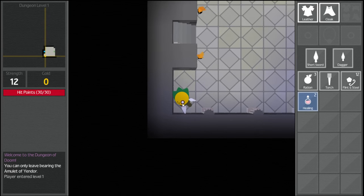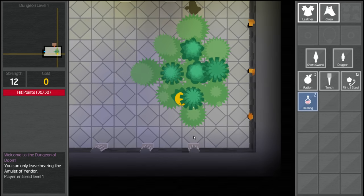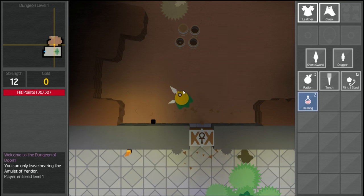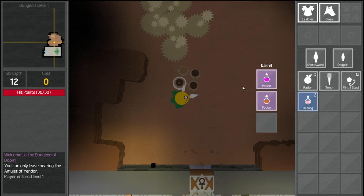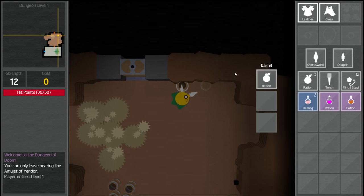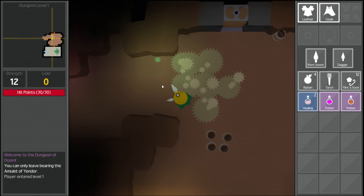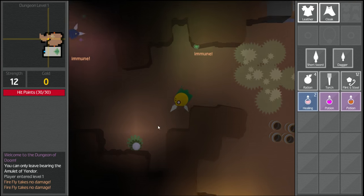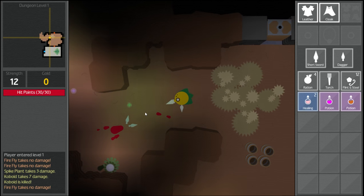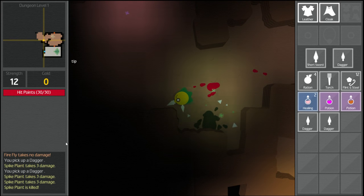We've got a bit of a forest here — the trees seem to be wobbling. We find some unknown potions in what looks like barrels, and there are some unlit torches and firefly things. There's a plant that's shooting things at us — we shoot back. A kobold was just taken out, and it looks like the plant is what actually ended up killing it. Down in the bottom corner, it tells us what's happening.